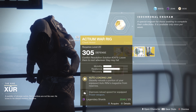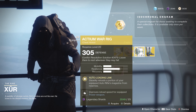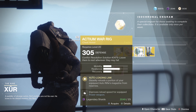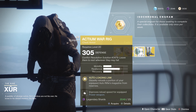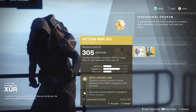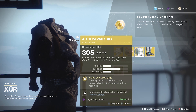For the Titan, you have the Actium War Rig. It steadily reloads a portion of your equipped auto rifle's magazine from reserves. This is really good for in-game content such as Calus, because you can equip two autos and just continuously shoot him. It pulls ammo from your reserves directly into your magazine at a percentage, so you don't have to reload as often — which is really nice. The larger the magazine, the better this will work for you.